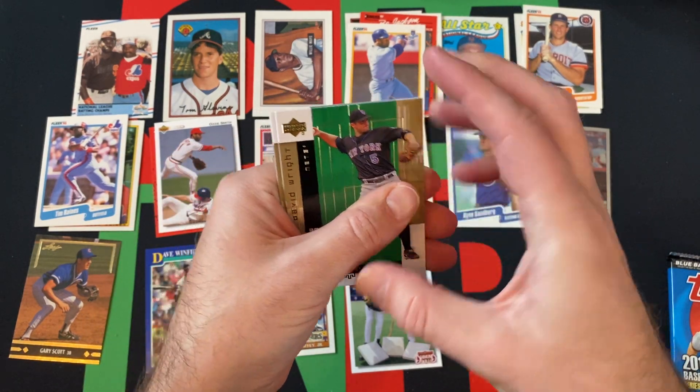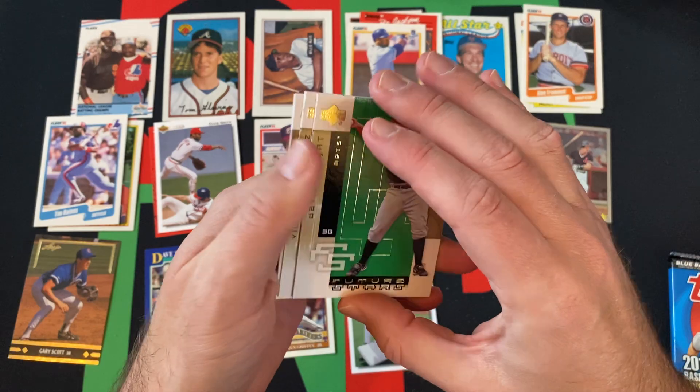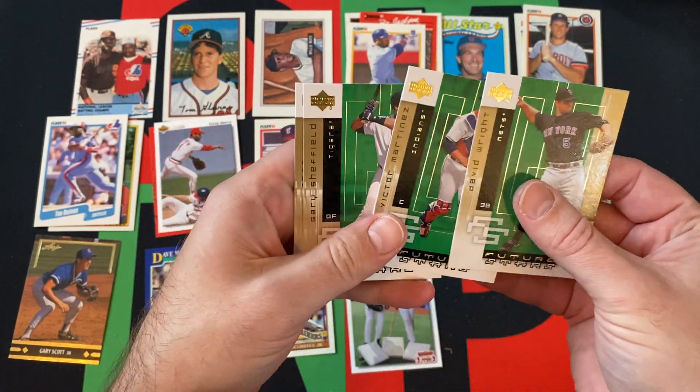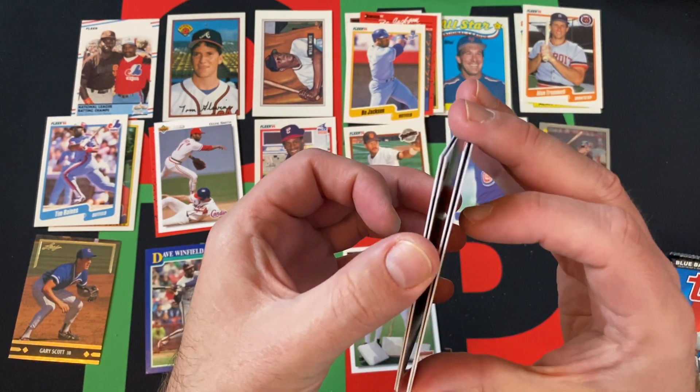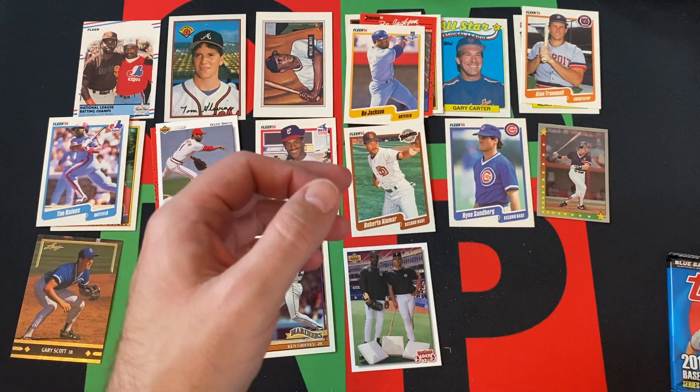No odds listed on the box. We got Victor Martinez, Gary Sheffield, and Jeff Kent — not much going on in there.